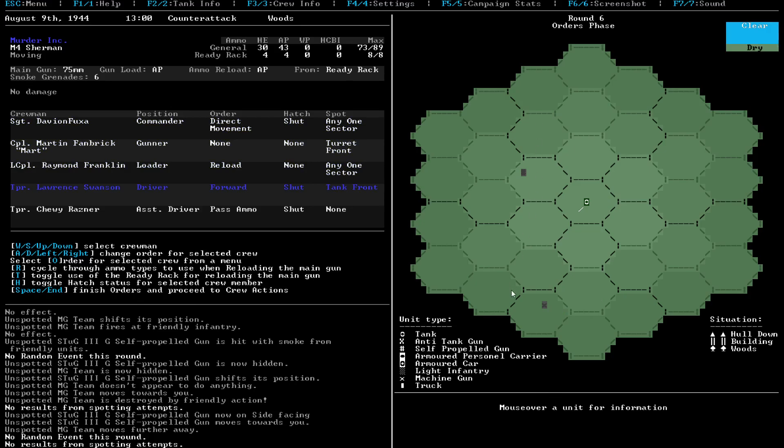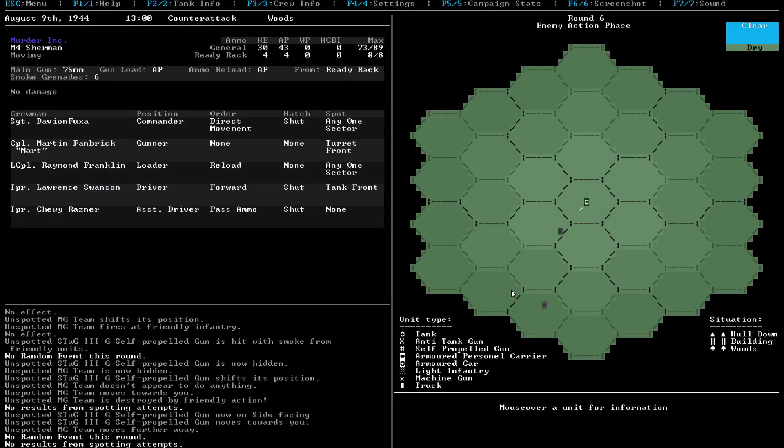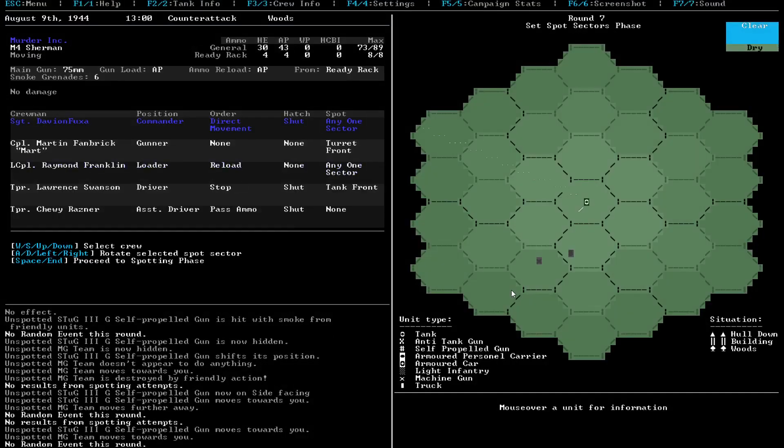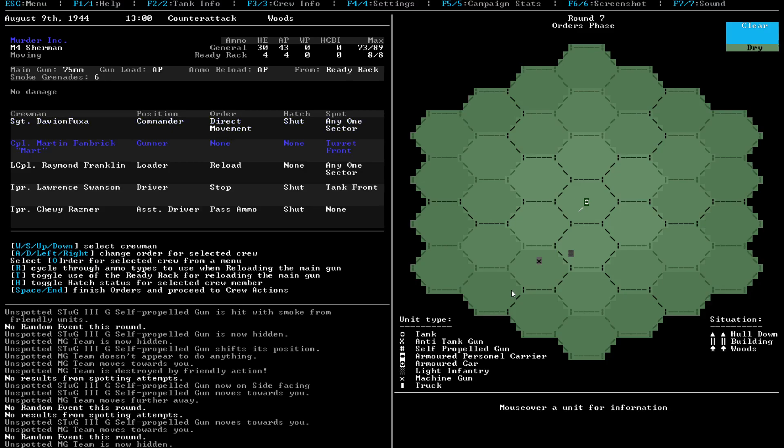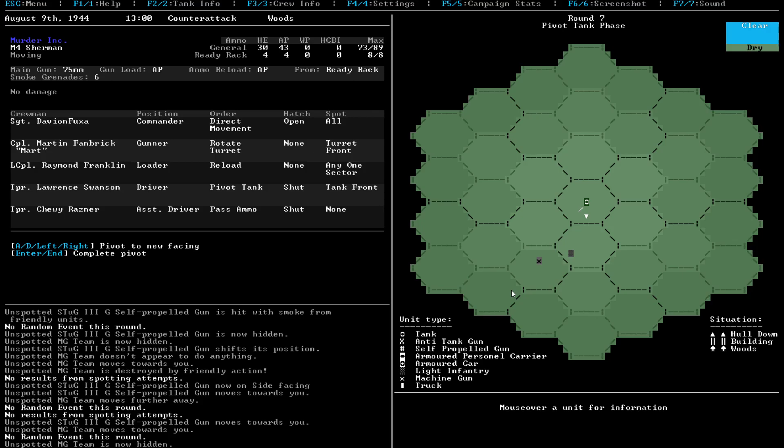We're going to try to get behind this guy. And that guy moved behind us apparently - interesting. Let's pivot the tank. You know, this is dangerous, but I'm going to open my hatch and try and find these guys. We're going to pivot the tank and turn the turret. I don't know what the plan here is - I'm just going to point my tank like this and try to see these guys. Actually, the turret is fine where it is right there. Let's leave it like that.